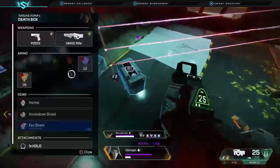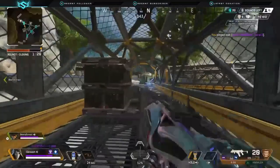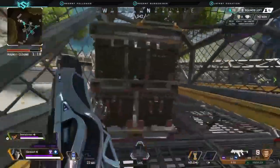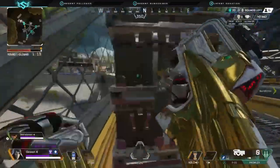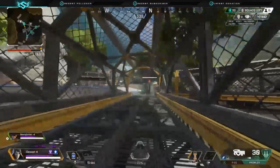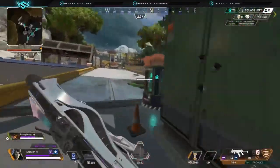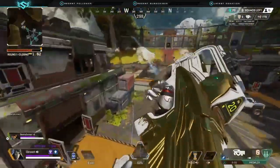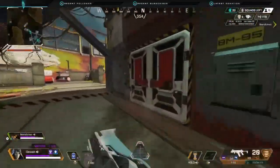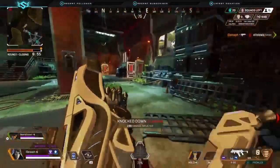One small but useful tip: if you're being chased by prowlers — and if you've played Season 11, you know how annoying they are — throw the arc snare right at your feet. It will tether the prowler closest to you, and you can continue running. This has actually saved me from getting hit a couple times, so it's a solid tip worth trying.